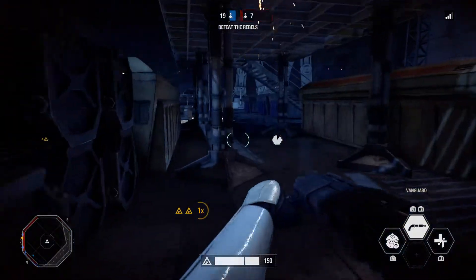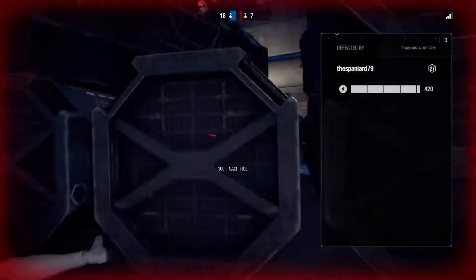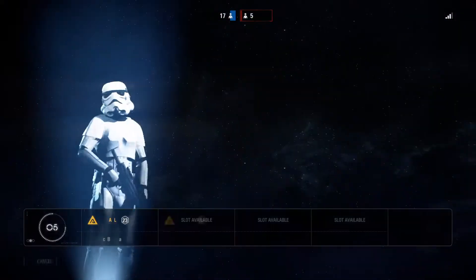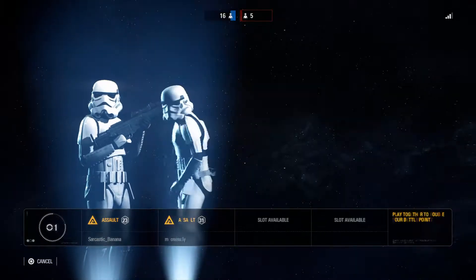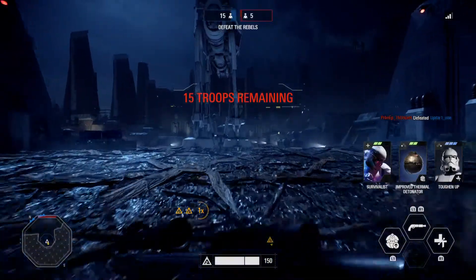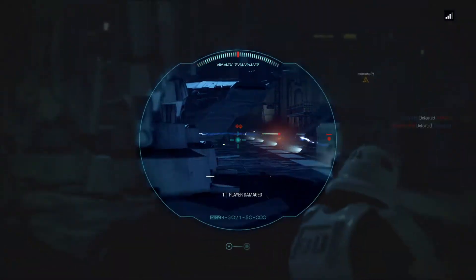Always have vanguard equipment — it'll help you out a lot, except against rookies because rookies have basically the same thing but way better. You want to use vanguard in close quarters, in tight areas, or when there are multiple enemies really close together.